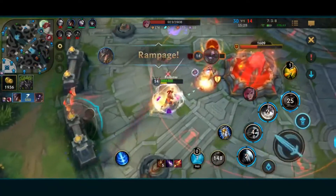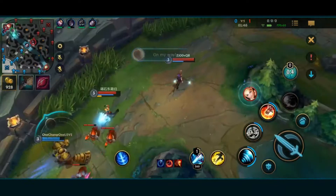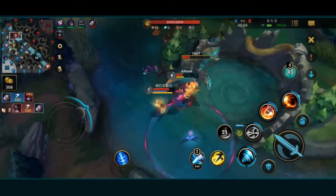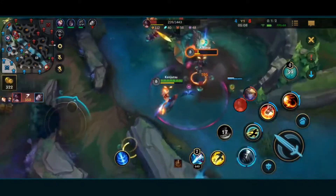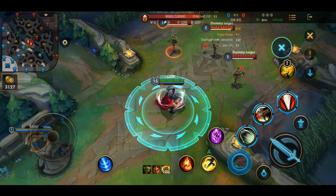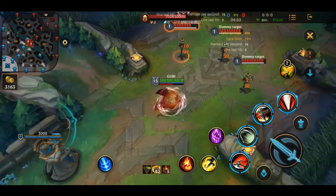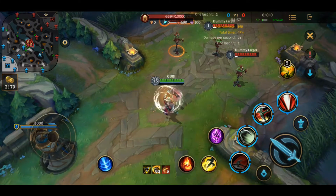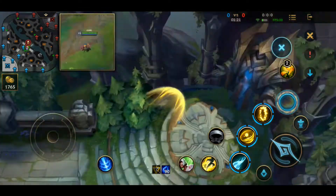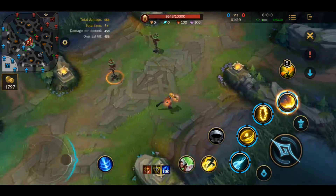Many champions can use their ult and then flash immediately after to do an animation cancel and surprise the enemy, such as Amumu ult or Orianna ult. You can also use flash to reposition in certain moments. For example, flash is useful for Darius when he wants to reposition his first skill — he wants to maximize his damage and gain stacks and healing by hitting the outer ring. Using flash to quickly position and surprise the enemy can really help. Another trick is flashing after ulting with Ezreal to dodge his own skill shot and cancel his animation. Flash can also be used to reposition while using skills that cause you to be immobile.